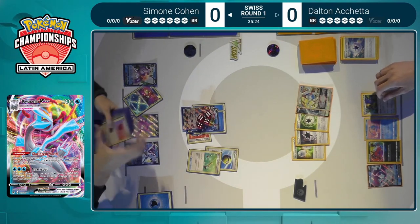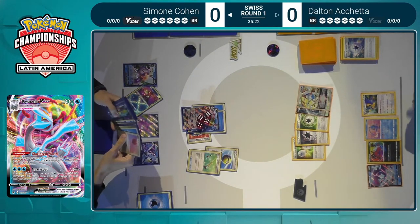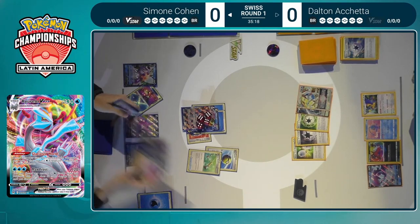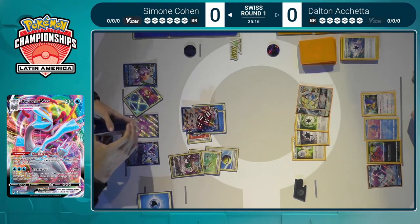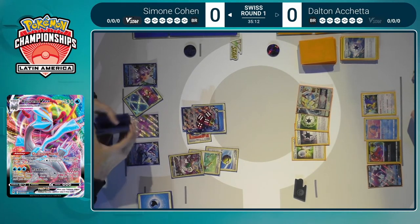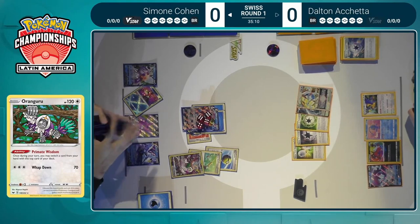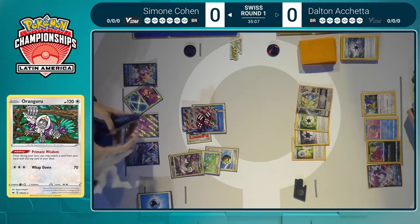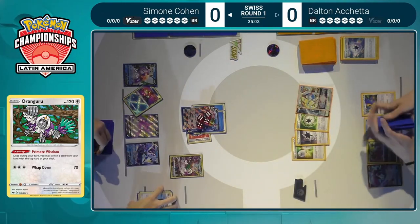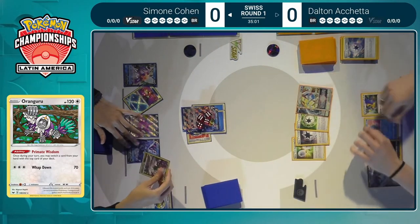We've got to finish the Quick Ball before playing Temple of Sinnoh — that is absolutely huge. Simone is going to be able to take this knockout without using the Star Portal. Getting out the Oranguru as well for good measure, and can get an extra energy into play, maybe prepping an energy on the benched Kyurem V. Would also love to find the Palkia V-Star — just really trying to get through the deck as much as possible. When you're ahead, you really want to make sure you're staying ahead.